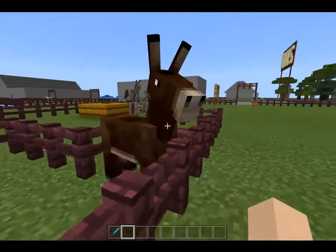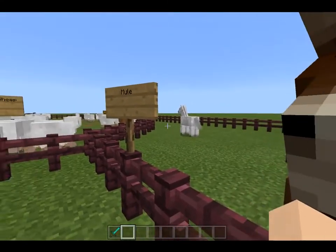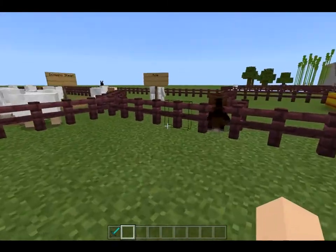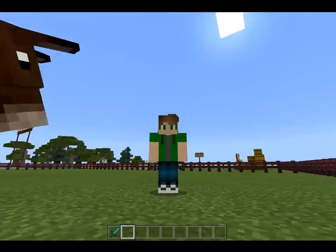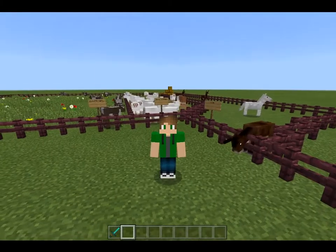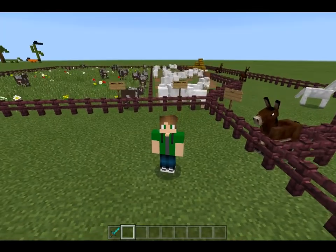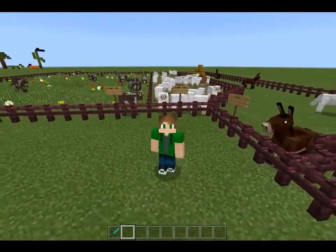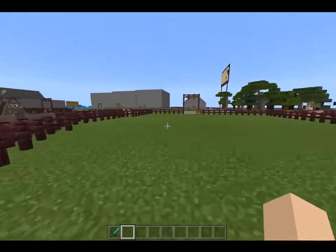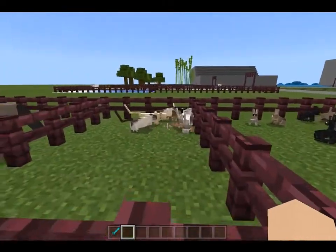And then here we got mules, and kind of a white stallion bronco inside as well. I should probably make that bronco my pet — kind of be like my own Denver bronco, kind of like the Denver Broncos have that horse lady. Most of you probably won't know what I'm talking about. Anyway, here we got house cats.